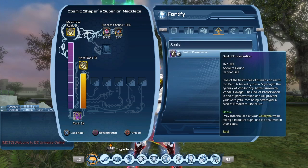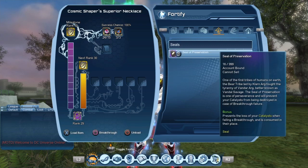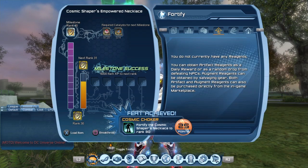Now we have everything we need in order to break through, so let's do that right now. We have a 100% chance of success, so we will not need to use any seals of preservation. Let's break through right now. As you can see, it does give us a feat when we reach rank 30.